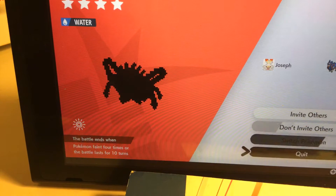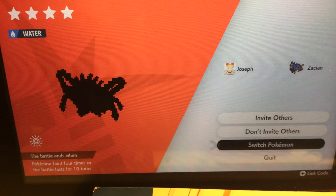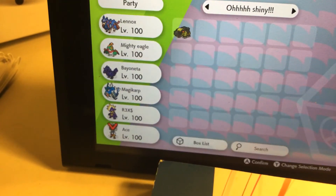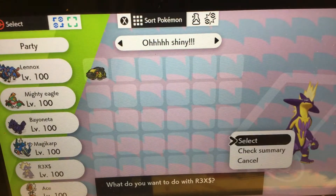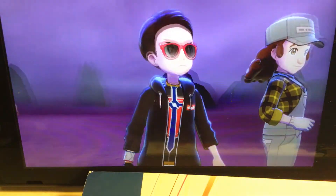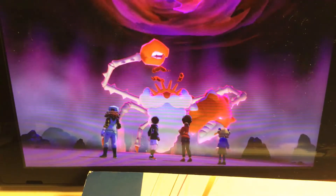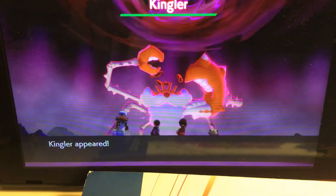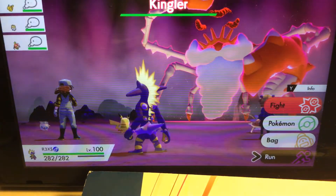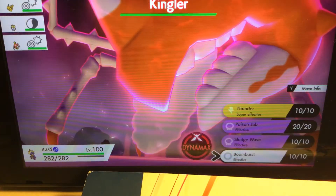So we've got a four-star Kingler Gmax. I have two of those but why not another one? Let's get Rex out. Sorry the lighting's really bad — all I could find was my lamp in my bedroom. And there he is, Santa Claus.